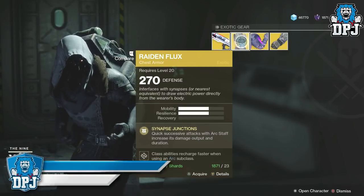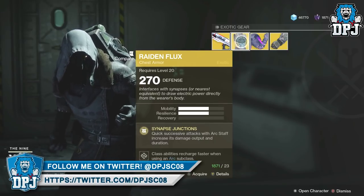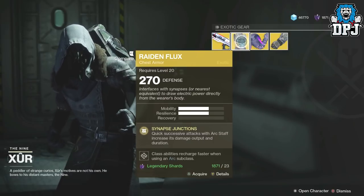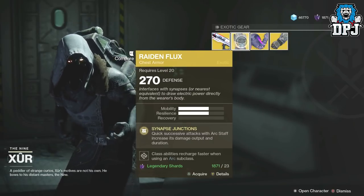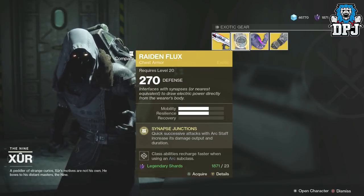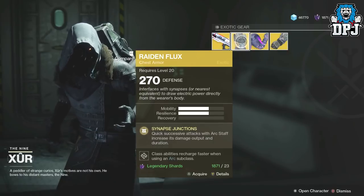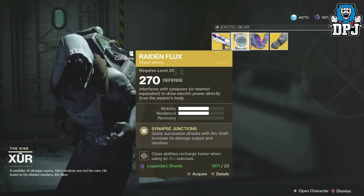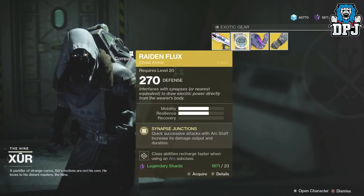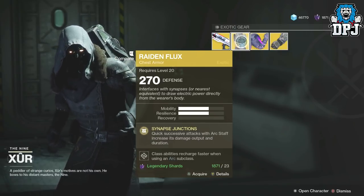For the Hunter we have the Raiden Flux, which is a chest piece — 270 defense, will cost you 23 legendary shards. I don't hear nobody talking about this thing. Quick successive attacks with Arc Staff increase its damage output and duration. It makes the Arc Strider super last so long, it's unbelievable. Definitely worth spending your shards on if you haven't got this already and you're a Hunter.